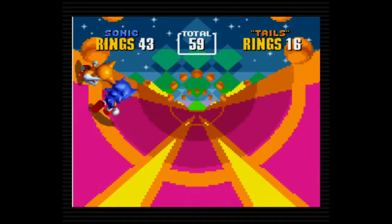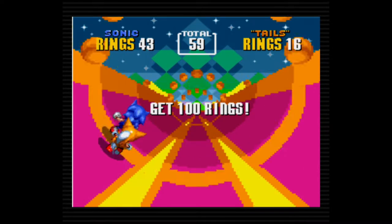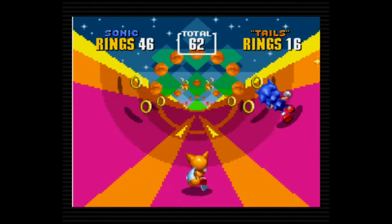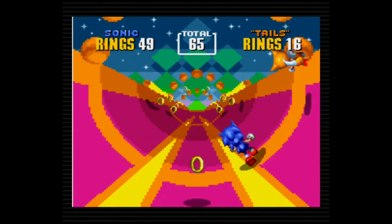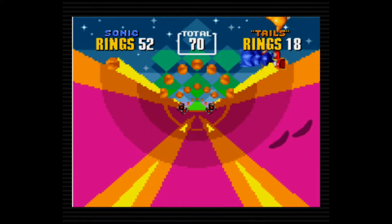Sonic becomes faster, jumps higher, and becomes invincible, while losing one ring a second. If he runs out of rings in this form, he reverts back to regular Sonic, although it's pretty hard to drag out a level past 50 seconds while also collecting more rings, which extends the timer — especially because he's fully invincible.